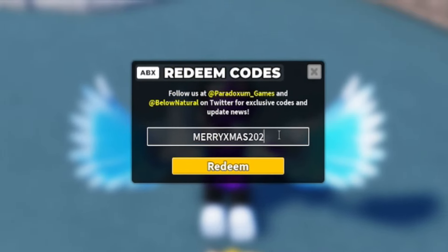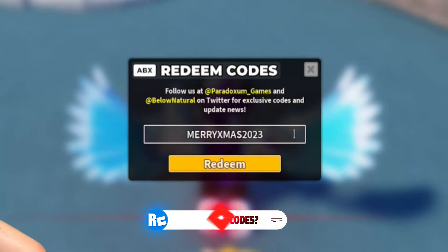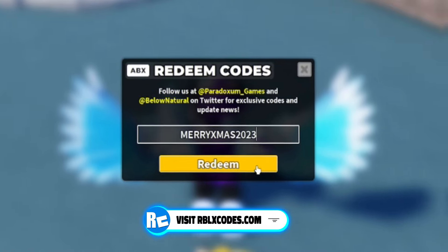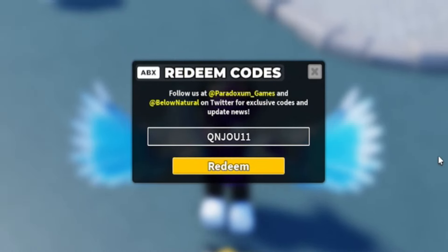After that, redeem MerryXmas2023 — M-E-R-R-Y-X-M-A-S-2-0-2-3. Redeem that code and it will give you a Deluxe Game Crate, which is kind of nice.